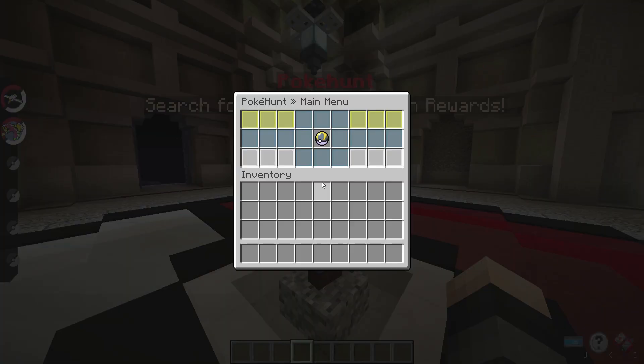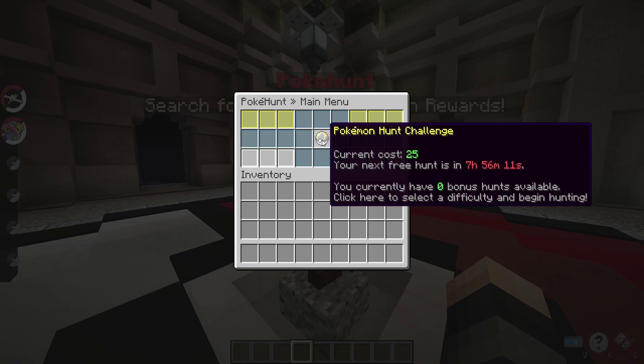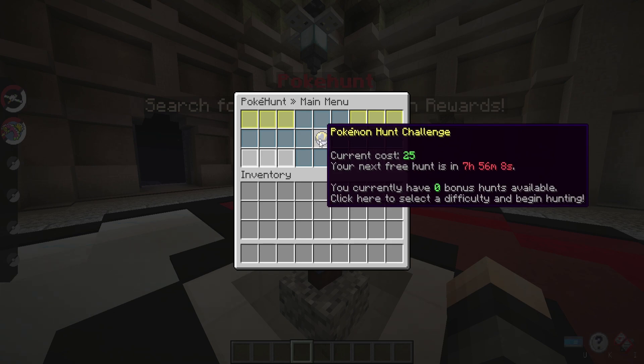Going back into the system, you can see your next free hunt will be in 7 hours, 56 minutes, and 11 seconds. The cooldown begins from the exact time you start your previous hunt. Importantly, if your previous hunt expires — say you chose an insane hunt with an 8-hour timer and it expires without you canceling — you'll actually have a free hunt available straight away, because that previous hunt used up the entire 8-hour cooldown period.